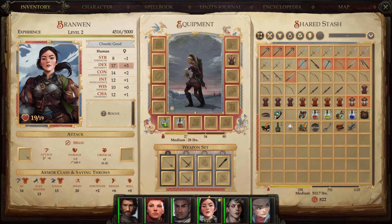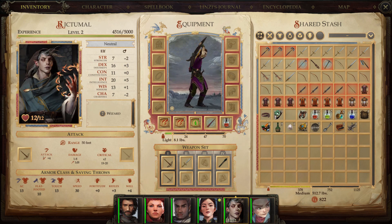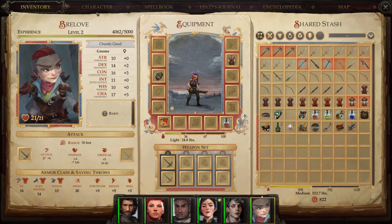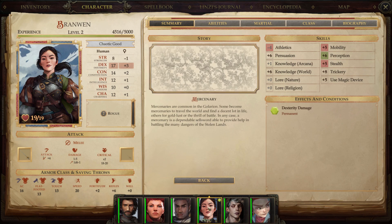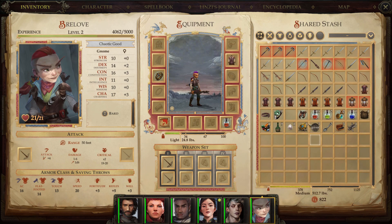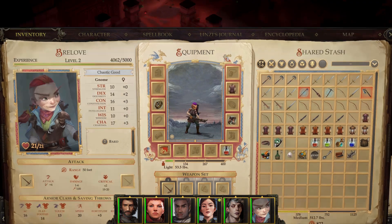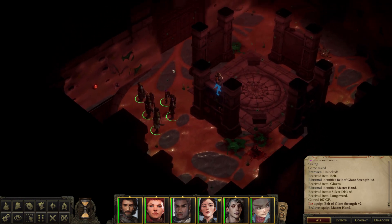Gloves of use magic device checks. The wizard usually doesn't use those, so we'll give them to the bard — give it to Brilove. There we go. North or south? Let's go to the north.